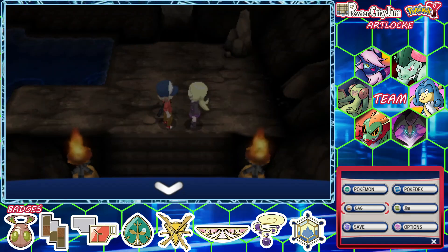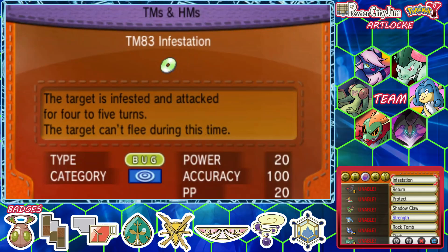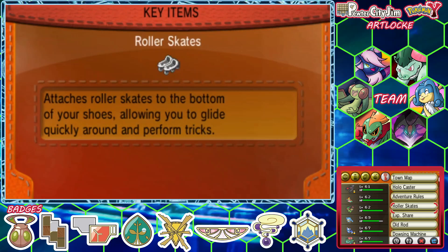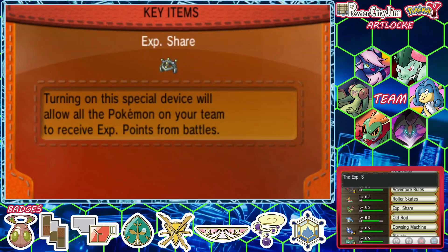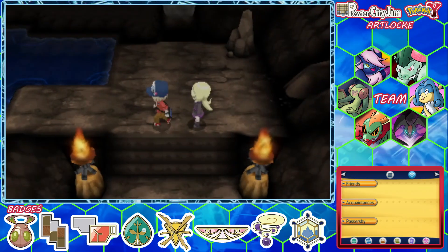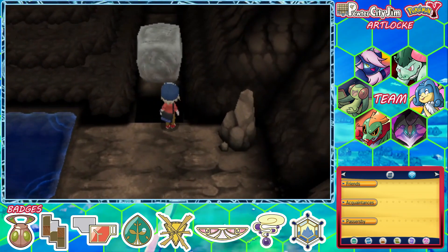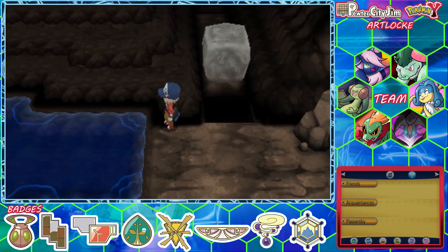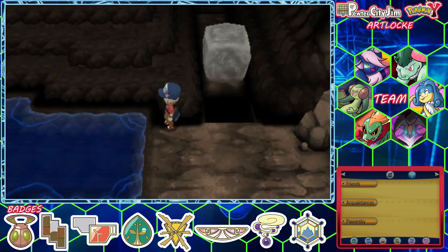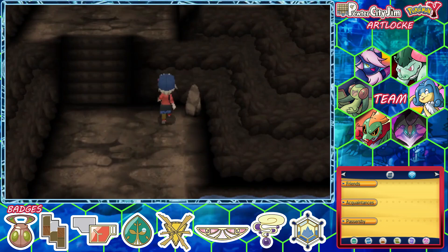I'm not taking many chances here — just going to heal up. I'm also going to turn off the experience-all, simply because I think we're a little over-leveled for the Elite Four at least. I don't want it to be too big of a cakewalk. If I lose the run, this is probably where it happens.